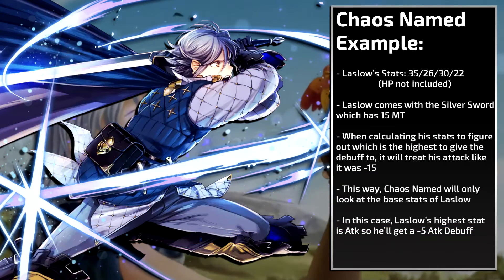For example, Lazlo. He comes with a silver sword, a 15 might weapon. Let's say Lazlo was unfortunate enough to be in Chaos Named range. When calculating his stats to figure out which is the highest, it would take away minus 15 attack. This way, the skill will look at the base stats of Lazlo. His highest stat is attack, so he'll get a minus 5 attack debuff.